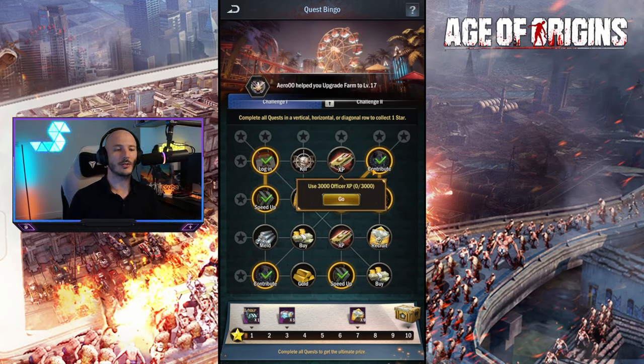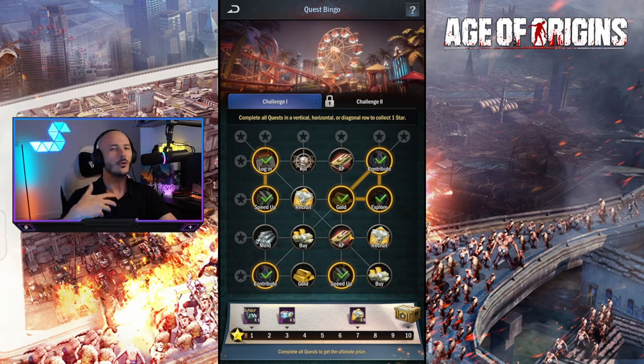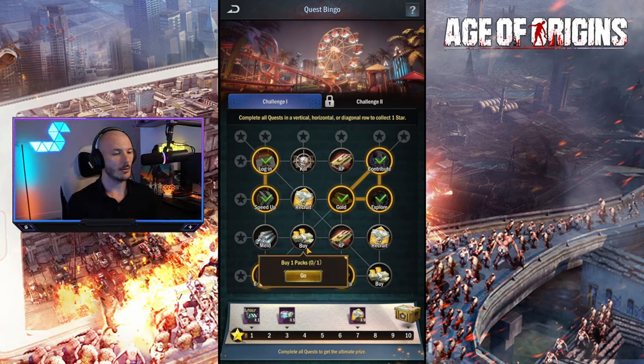We also need to spend Officer XP - 3,000 there and an additional 8,000, so 8,000 Officer XP in total. This is not for your Commander; this is for your Officers, those that you set within your Defenses to enhance your skills and your resource gathering rate. We also need to use Elite Recruitment 10 times - a 9-pack counts as 10. And we need to buy 2 packs and meld 10 times.